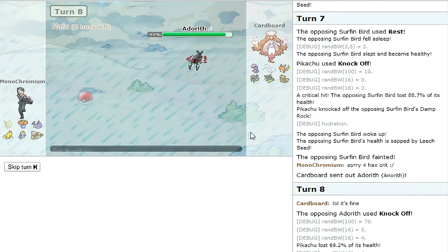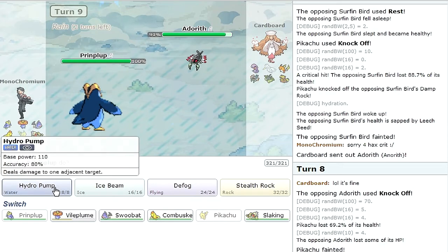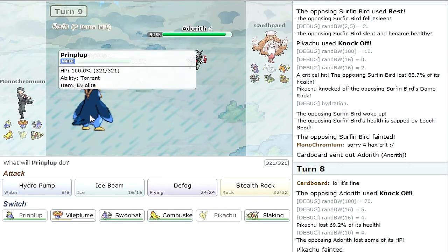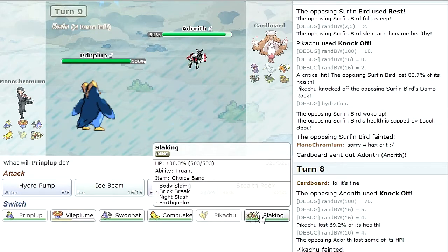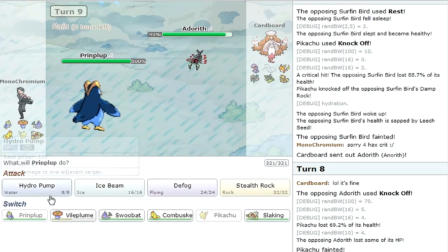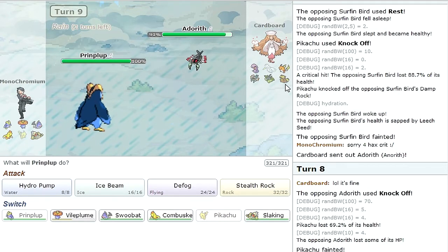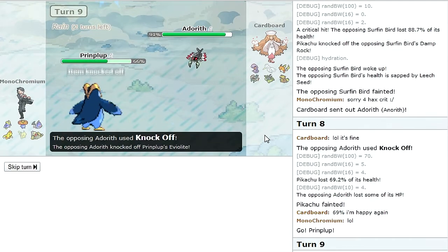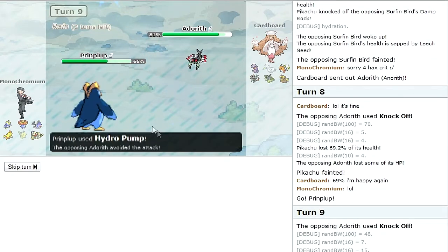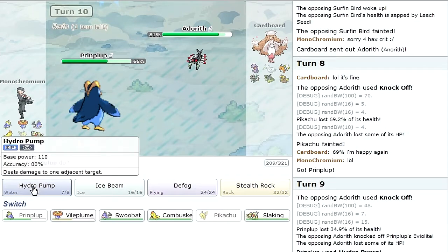I'm gonna go into Prinplup — it's specially defensive so I don't know how well it can take these hits, but Hydro Pump is rain-boosted so it should be helpful. I don't think anybody else wants to lose their item right now, and I don't want Prinplup switching in on special attackers at this point anyway. I'll just go for Hydro Pump and see if I can knock it out in the rain. I should use Defog first — well, that's unfortunate, it missed.